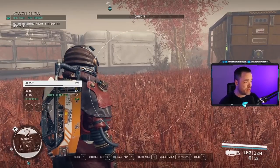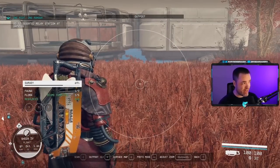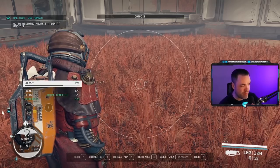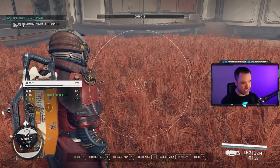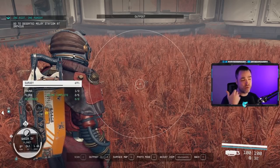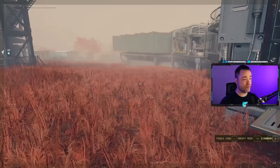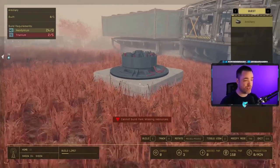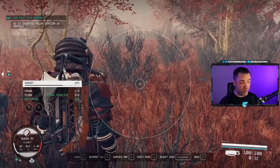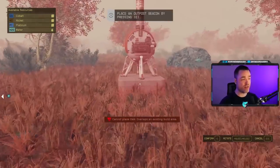To start an outpost, bring up your scanner on PC by pressing F. You'll see a button called Outpost at the bottom of the screen with the hotkey R. It's important to look at the hotkey because it tells you how many outposts you have left before hitting your cap. You can see it says one, meaning I can only make one more outpost before I've reached my limit — I'd have to delete one elsewhere to create a new one. Press R to bring up the build menu, which will create the outpost beacon in your current location.